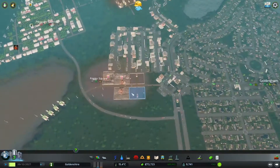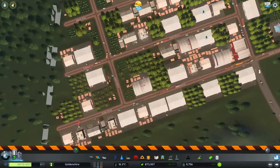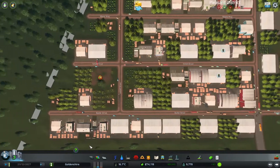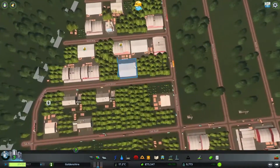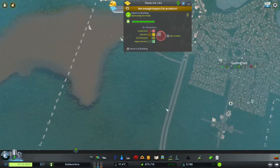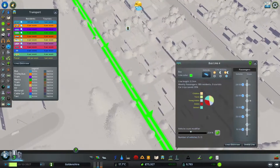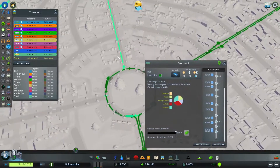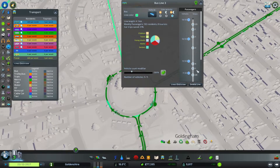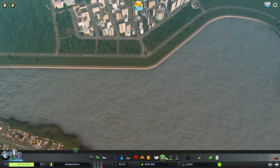We've got a bit of a garbage demand, so we'll keep both facilities on for a bit. There are these two burnt buildings, so they can actually have some better zoning. What are they complaining about? Not enough buyers for products — that is a skill issue on your behalf. How's our public transport demand? That route's perfect, actually better than normal. We probably could cut a bus off that service, but there'd be too much of a gap.